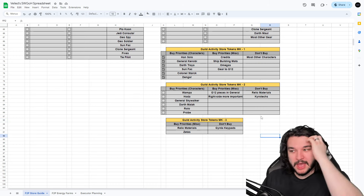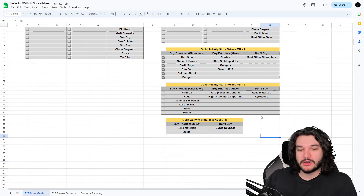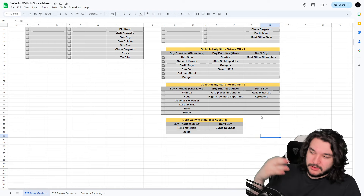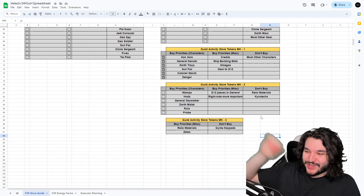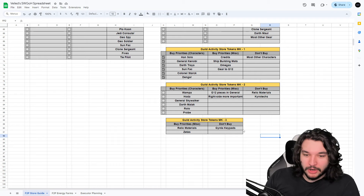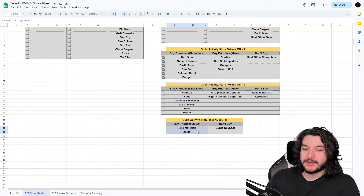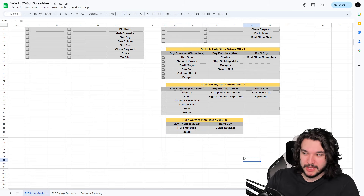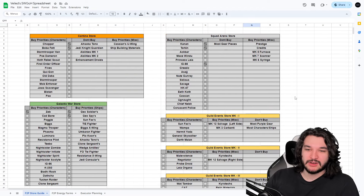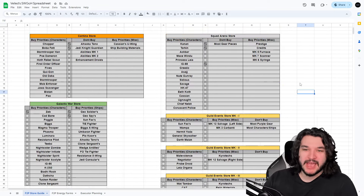Mark 3 guild activity tokens are all about relic materials. The common consensus is that gear-to-keypads are not worth the investment in terms of currency spent versus relic materials gained — you can spend those currencies on other gear pieces for better value. Other relic materials are all good to purchase. Zetas can also be picked up here if you're outpacing your spending, though I'd generally stick to relic materials as they're more valuable for your account.